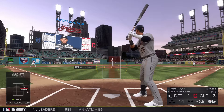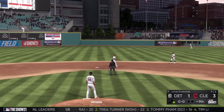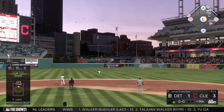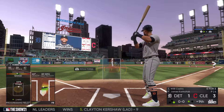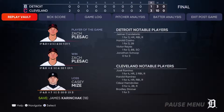Top of the ninth — Victor Reyes leads off by sending the ball through the hole in right for a leadoff single. Robbie Grossman is first pitch swinging, sending it to right center, but that's within Zimmer's range — he makes the catch for out number one. Willie Castro is also first pitch swinging, and the first baseman fields it for a double play to end the game.